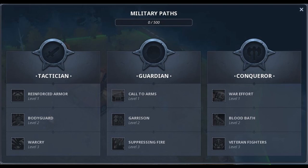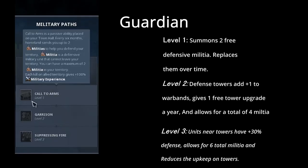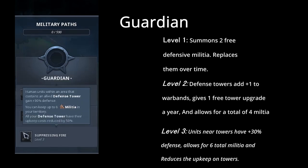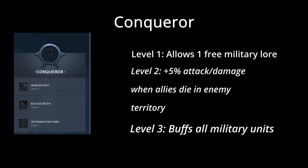Military paths are a unique resource unlocked when you kill neutral or enemy units. After accumulating enough you can unlock one of three pathways: tactician, guardian, or conqueror. Once you select one, the other two become locked. Tactician offers a direct approach at beefing up your warchief — level 1 gives a 10% chance to negate an attack completely, level 2 adds a bodyguard increasing damage dealt and reducing damage taken, and level 3 allows your warchief to fear enemy units for up to 3 seconds. Guardian is more defensive: level 1 summons 2 defensive militia that are eventually replaced if they die, level 2 allows towers to add to your warband cap and gives a free tower upgrade yearly increasing militia up to 4, and level 3 increases defensive capability near towers and increases militia up to 6. Conqueror is the most aggressive: level 1 gives a free military lore, level 2 gives a buff when an ally dies in enemy territory, and level 3 gives a flat buff to all military units.